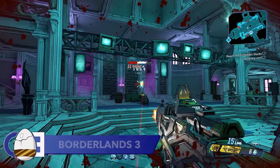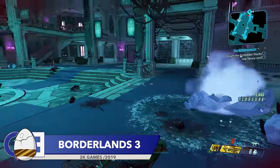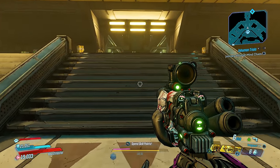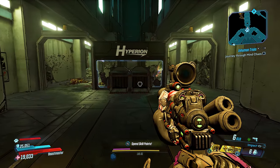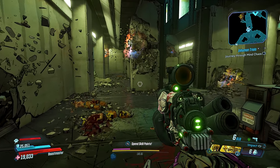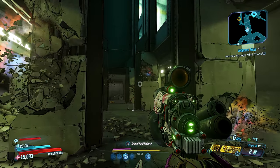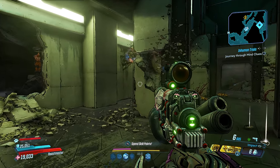This next scene is a reference to a movie I love, found in the Psycho Krieg and the Fantastic Fuster Cluck DLC for Borderlands 3. Towards the end of the DLC, you come across a partially destroyed lobby area, which is a reference to the famous lobby shootout scene from the original Matrix movie.